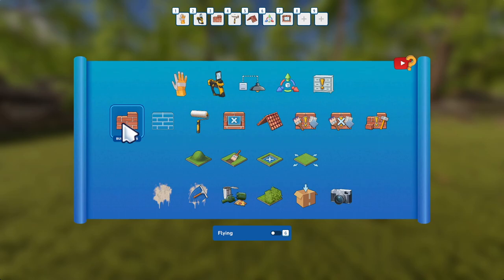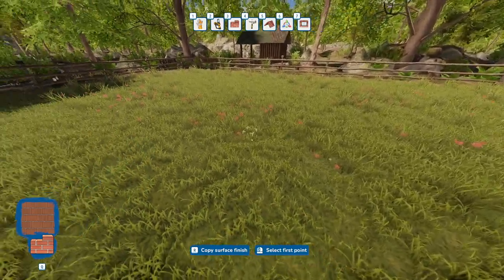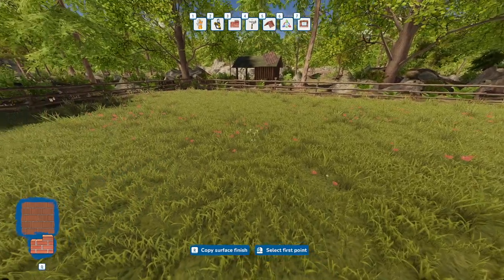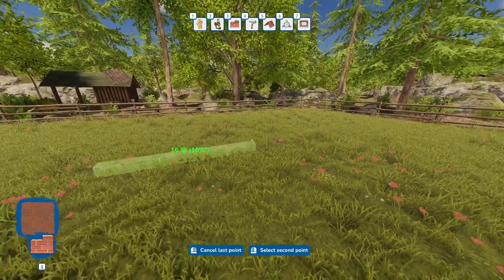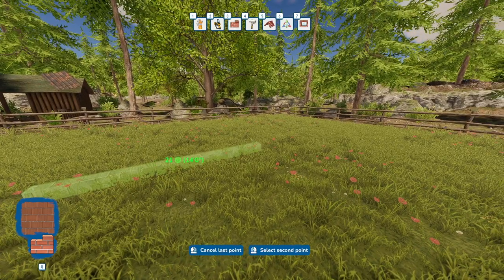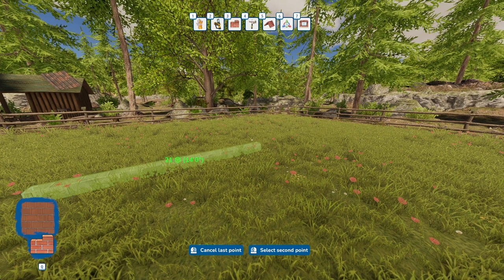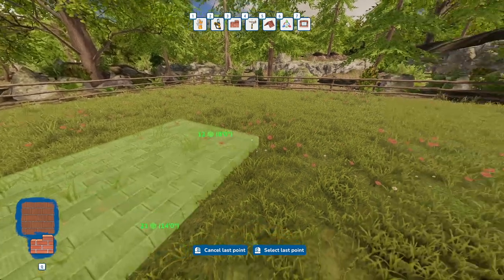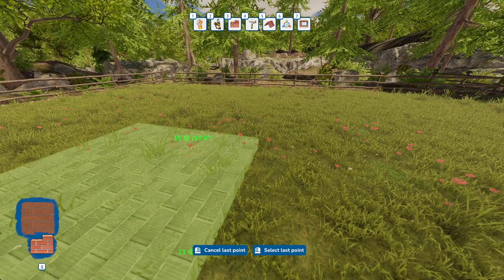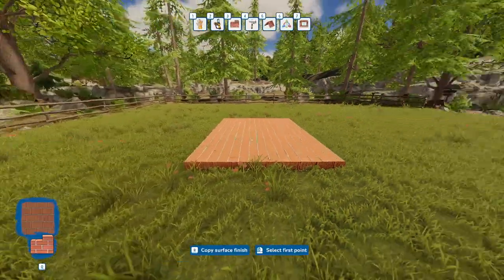We're gonna get to building. First thing you're going to want to do is select your Build Walls tool. You'll see a little highlighted box on the ground — that's basically your cursor and that's where you're going to start. I'm just gonna eyeball it and do something 14 feet long. You'll see that little green number in the parentheses — that's the length in feet. I have it on imperial but you can do meters or centimeters. Left-click to start, drag it to the length you want, left-click again, then drag it to how long you want your foundation to be — let's do 10 feet — then left-click again and there's your floor.